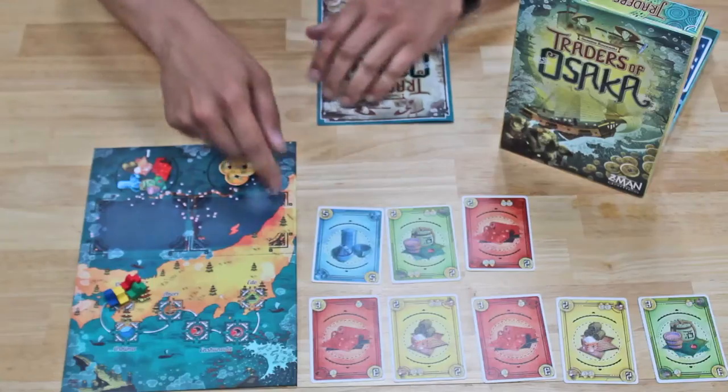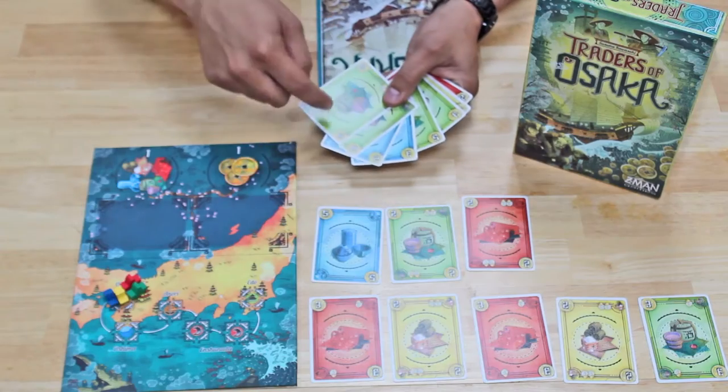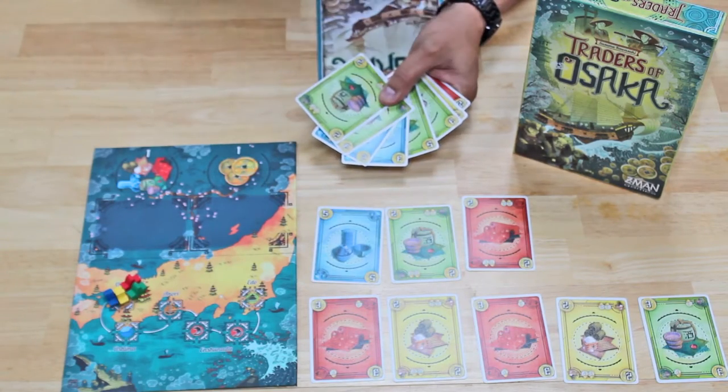Every turn, a player will go through three actions. They start by choosing whether or not to buy out the entire market, which is the lower row of cards here. In order to do that, they have to have enough cards in their hand to pay for all of the market — you can't pick and choose. The way you pay for it is with the gold values at the top left of your cards.